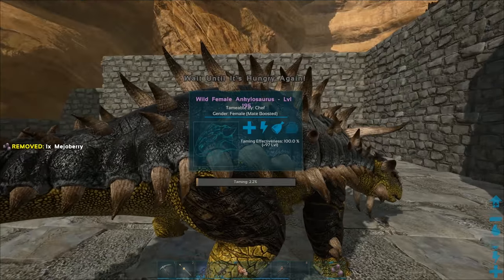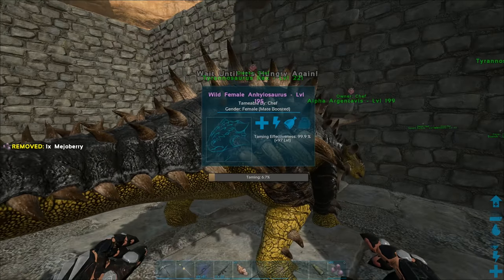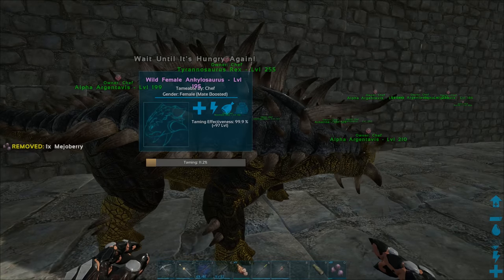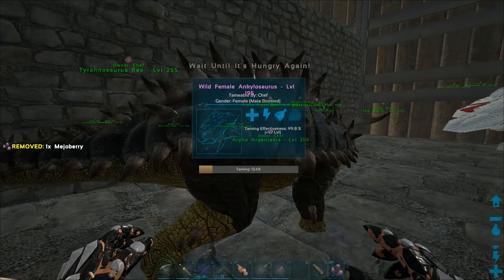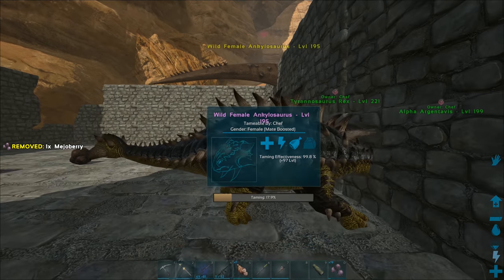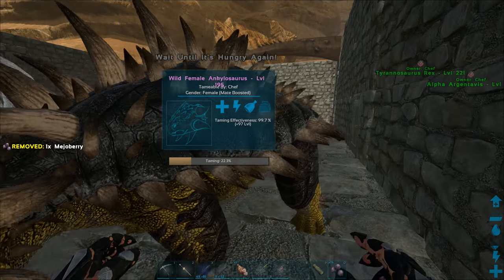There we go - mejoberry right there. Not bad, 97! This thing is going to be almost level 300 if I get 100 taming bonus. It seems like it's pretty hungry - seeing feeds pretty often right now. 97 plus 195 is going to be just under level 300, like 292 or something. It's probably going to go down to about 94-95 taming effectiveness since we are manually taming it. It's up to 15% already after like 30 seconds.